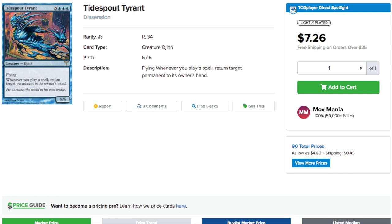Tidespout Tyrant is a $7 card and it will be printed as a Rare in Battlebond, which I think is great. Anytime you have a bunch of $7 cards being reprinted, I cannot complain. If I had to guess what else would be in this set, Vigor is also very good — probably around $7 to $10. I have not checked Vigor's price; it's been reprinted a few times, which is interesting.